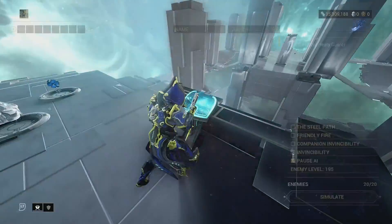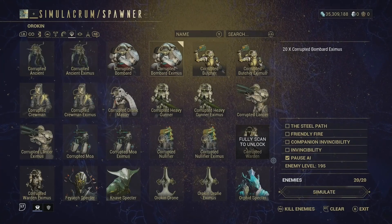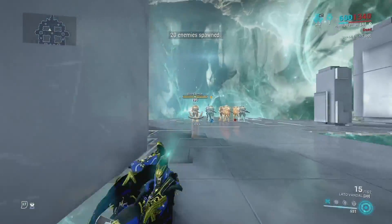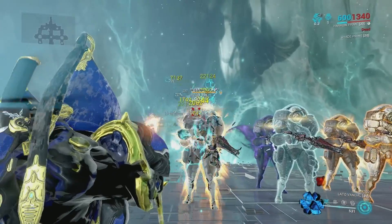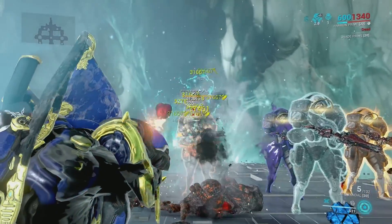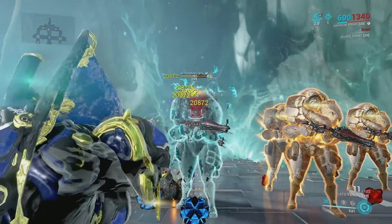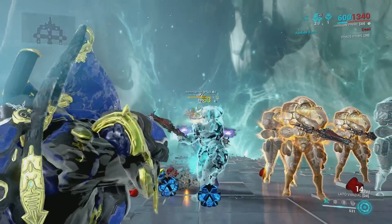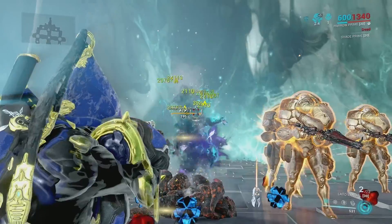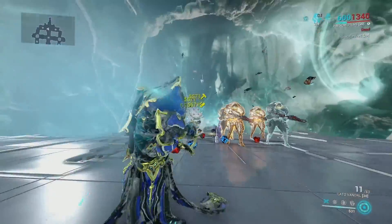I'm going to show you this weapon against level 195 Corrupted Bombard Eximus to see how it performs against those tankier enemies. The standard build does lack compared to the Riven build, so if you do have a Riven I would recommend using it. To be honest, this weapon actually surprised me — I thought it was going to be absolute garbage, but it does really well in Steel Path Circuit. As you can see, the standard form is not the best against these enemies.